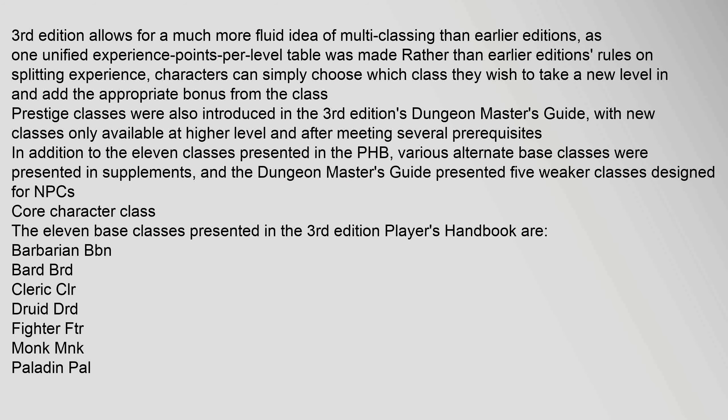Third edition allows for a much more fluid idea of multi-classing than earlier editions, as one unified experience points per level table was made rather than earlier editions' rules on splitting experience. Characters can simply choose which class they wish to take a new level in and add the appropriate bonus from the class. Prestige classes were also introduced in the third edition's Dungeon Master's Guide — new classes only available at higher level and after meeting several prerequisites. Various alternate base classes were presented in supplements, and the DMG presented five weaker classes designed for NPCs.